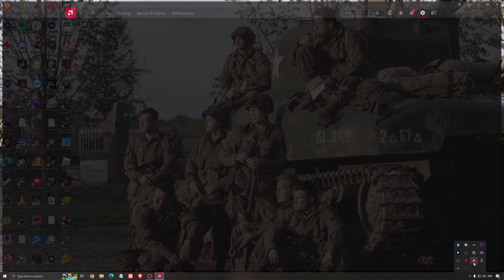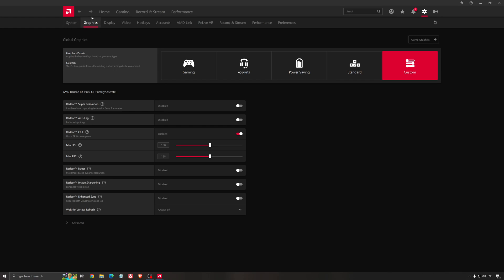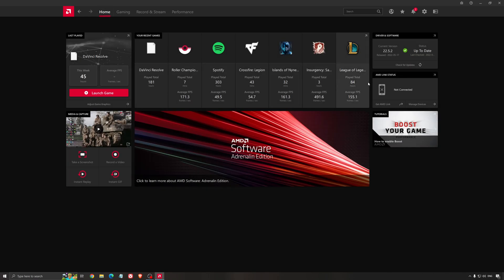Another really important thing is your drivers. Make sure you have the latest drivers from AMD, NVIDIA, or even Intel if you have an iGPU on your processor. For example, with AMD you just click check for update and it will show you if you have the latest one. You can do the same thing with NVIDIA.